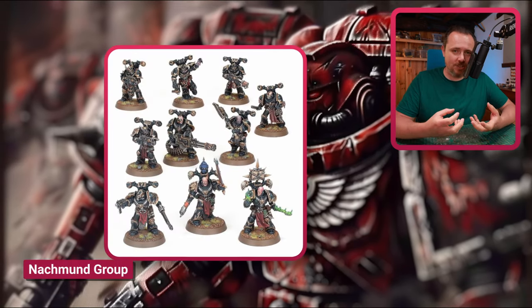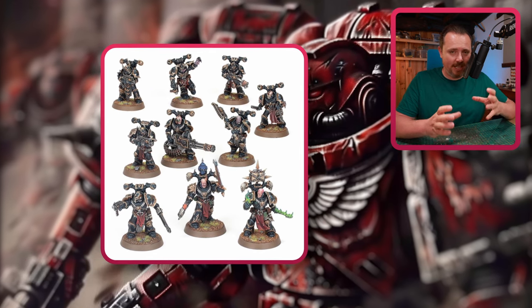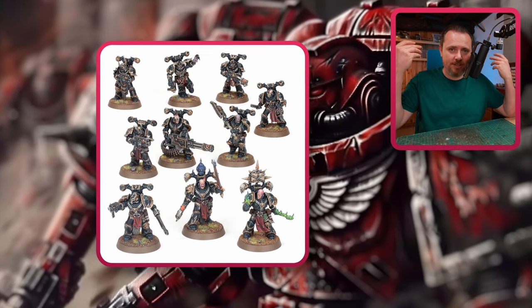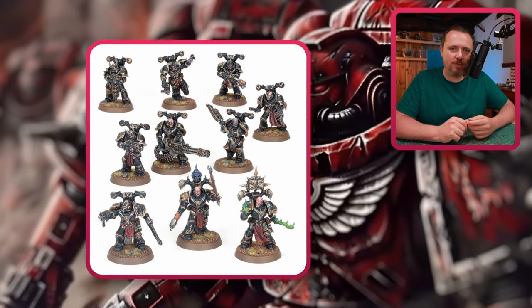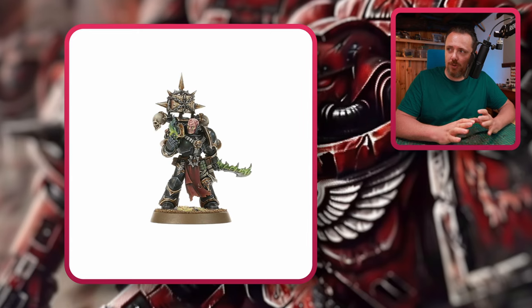You also need the Kill Team Legionnaires because it comes with the upgrades sprue. This has one of those books on the jetpack, like the kitbash version shown before. This guy also comes with some nice flames, which is cool to have.